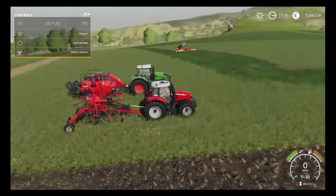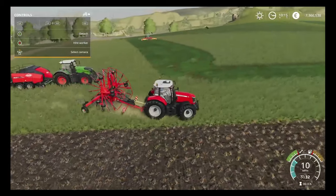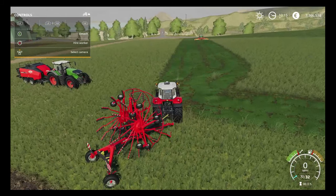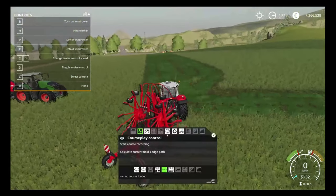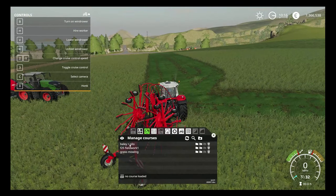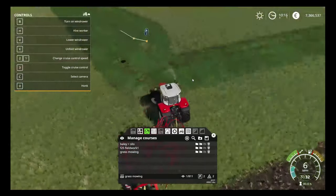You can see the John Deere is now on headland number two, so we're going to zip ourselves around into position. We're using the Massey here with the rake on. Now this rake is marginally wider than the three butterfly mowers we have over on the John Deere. This is 8.7 or maybe 9.1 metres, and I believe the mowers come to a combined 8.4 or thereabouts. That's not going to stop us here today though. We're going to go back into fieldwork, load in our course — we want to use grass mowing. As you can see it's brought up the exact same start point, which is great.